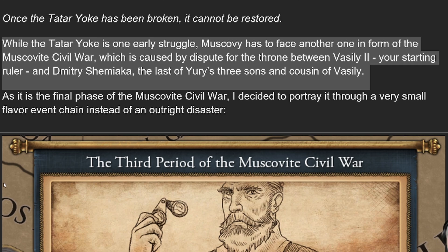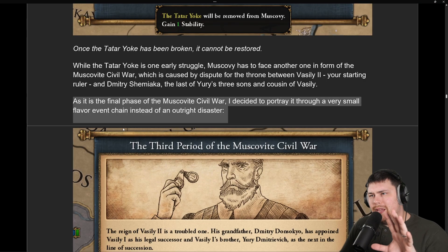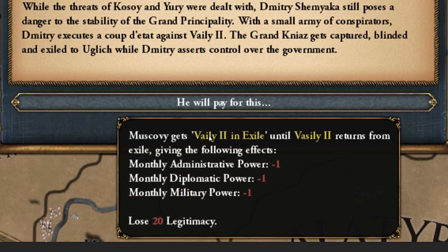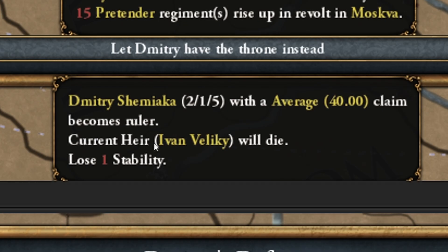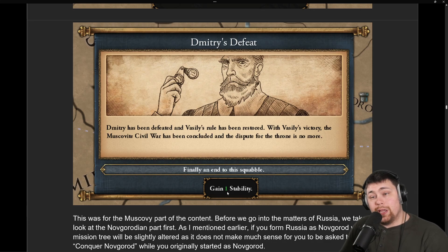While the Tatar yoke is an early game challenge, there's also going to be a Muscovite civil war — a dispute for the throne between Vasily II and Dmitry Shamiyaka. Rather than being a disaster, it's going to be an event chain. Vasily can get exiled, raise Pretender regiments, or the current heir will die and Dmitry will take over. If you end up defeating them, you will gain some stability.